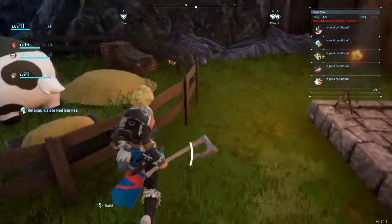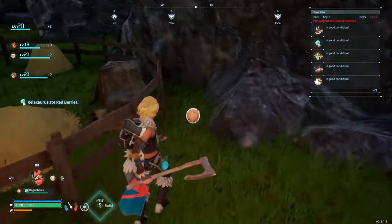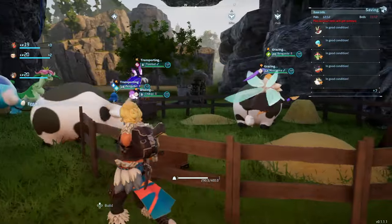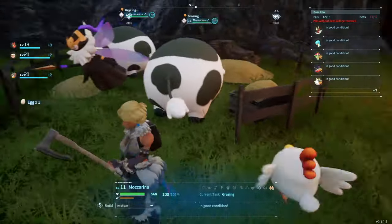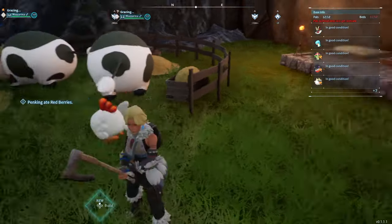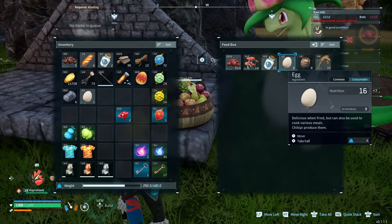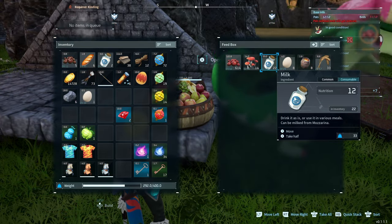So between our red berries plantation, our wheat plantation and the mill, and these three creatures in the farm, all of our ingredients are made right here in-house. The harvested milk, eggs, honey, even the wheat will be added to your pal's food box, so if you're wondering where it's all going, it's probably in the food box.